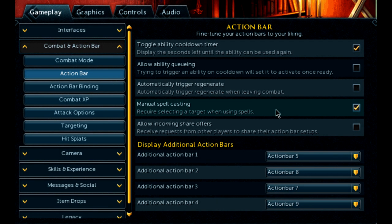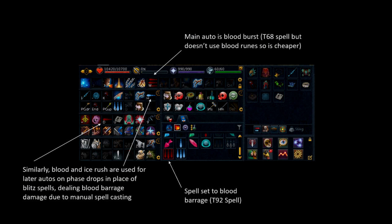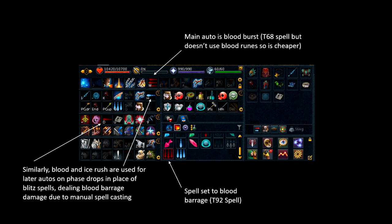One of the things you need to do before you start doing Telos is get used to manual spell casting. It's a setting in the combat settings. The benefit is that you can have blood barrage set as your main hand and off hand spell, but then cast lower tiered spells and get the benefit of those lower tiered spells — like rune costs or other benefits — while still dealing the damage of the blood barrage you've set.